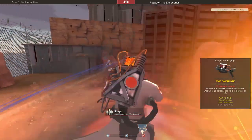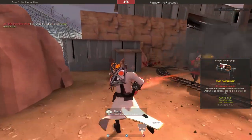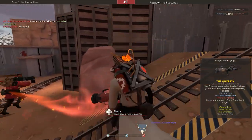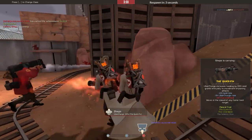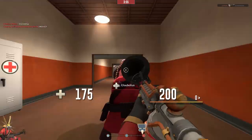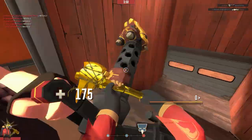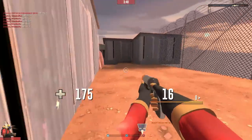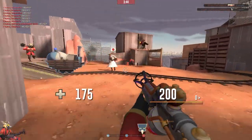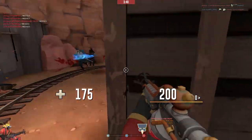I never had that high a K/D before. Respawning in 7 seconds — I'd like to hear your opinion on Cactus Canyon, it's one of my favorite maps. The only thing they could do better is make the map a little bigger, because it's kind of small. If they made it bigger it would be amazing, though I'm not sure how they should do it.